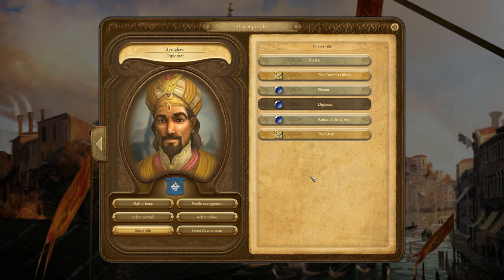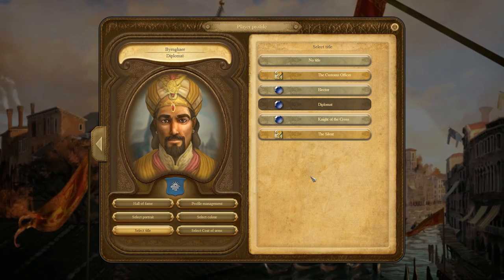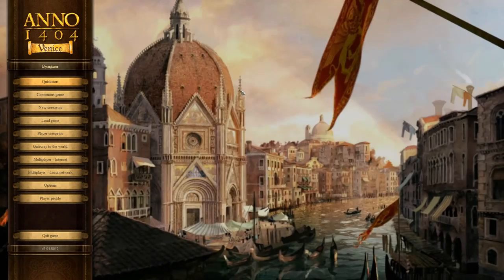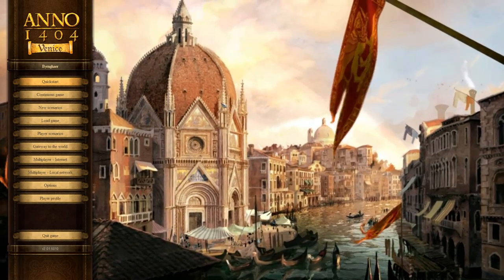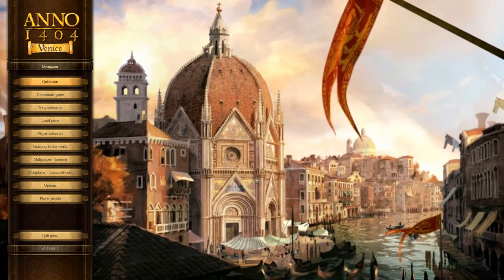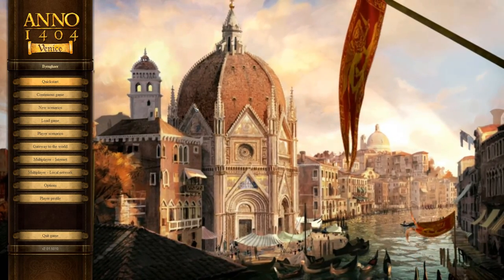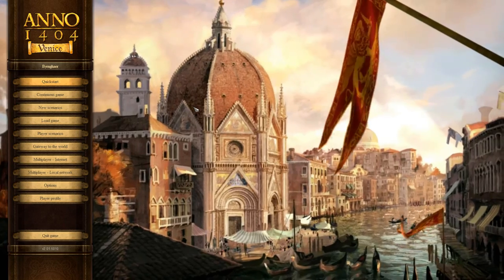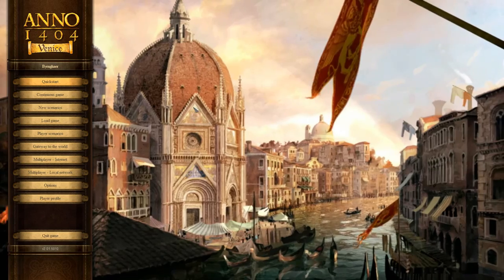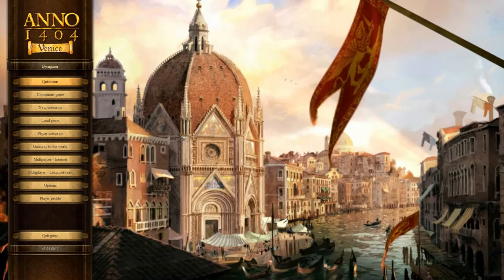The original Anno 1404 had a single player campaign and it didn't have multiplayer — multiplayer was actually added with Venice. Multiplayer is really cool. I haven't played it in public, but I've played it with my friends and we can just play that all day long. It's so engaging and it's such a feel-good game. You can play with other AI people who will talk to you all the time — there's a diplomacy element going on. They comment on most of your actions and achievements. It's just a really warm game.